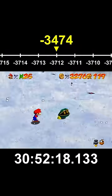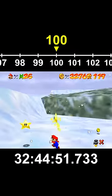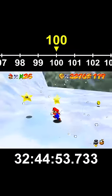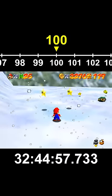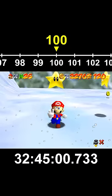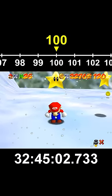After 32 hours, we reach 100 coins again, which spawns a second 100-coin star. So now we have 200 coin stars and they're both yellow — so will collecting them increase the star count twice? Can we exceed 120 stars? Did we find the true 121st star?